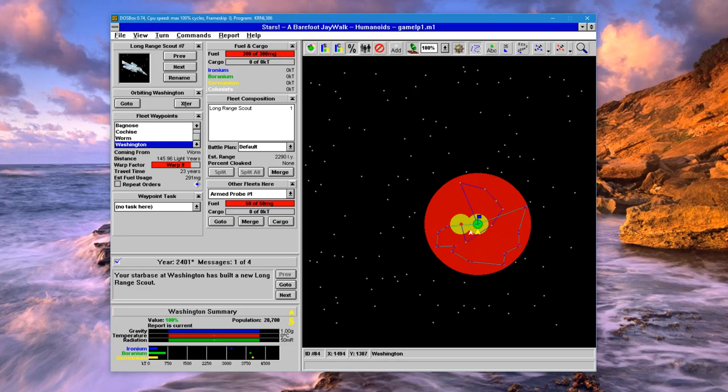Just think about a game in 1996 that has drag-and-drop and all that user interface — it's just amazing. I'll hide the 'build a mine' message as well. We found a planet that we can colonize.